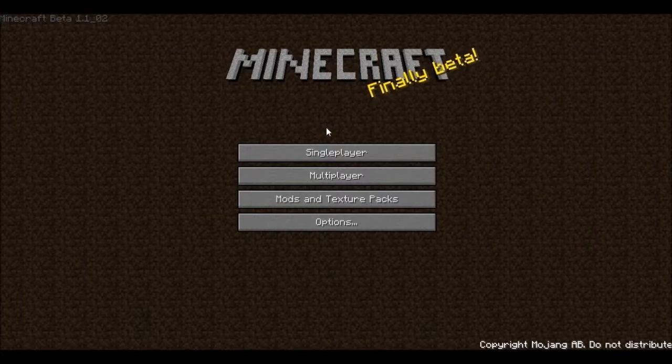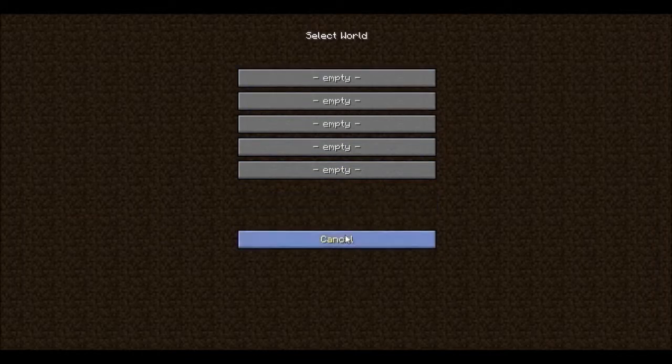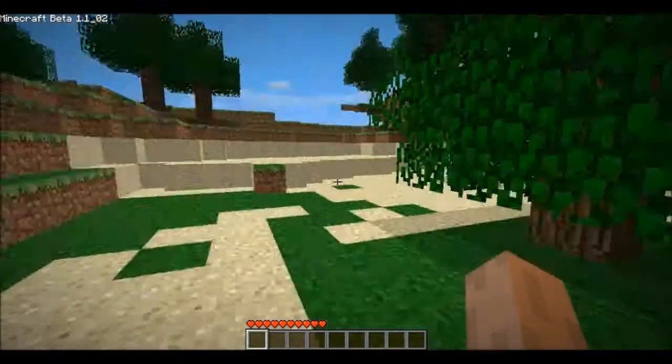So let's get started. The world selecting was like that — you had 5 worlds to select, you could delete worlds and do like this. And now let's just make a world. Building terrain. I hope this isn't a snow biome. Yes, it's not.